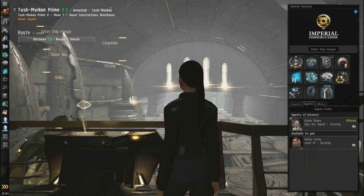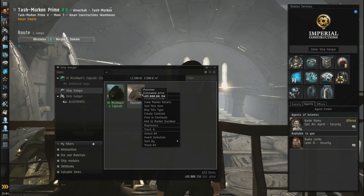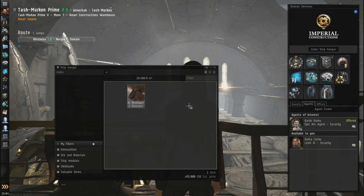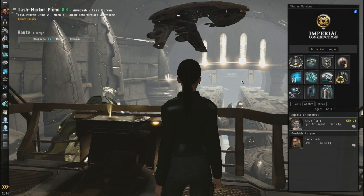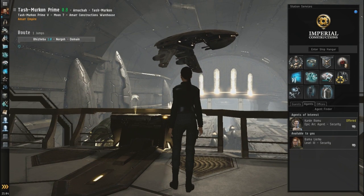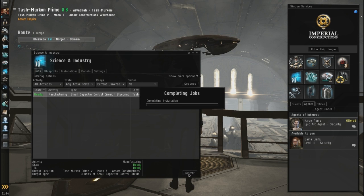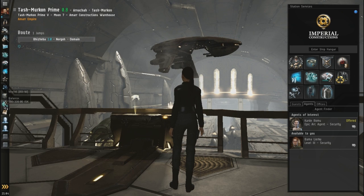All right, we're here, and so is my Punisher. Let's get in it, assemble it, and sit in it. Huzzah, there we go. Awesome. Now that we've got these things as well, let's deliver them and make them the very first thing I put on this ship.